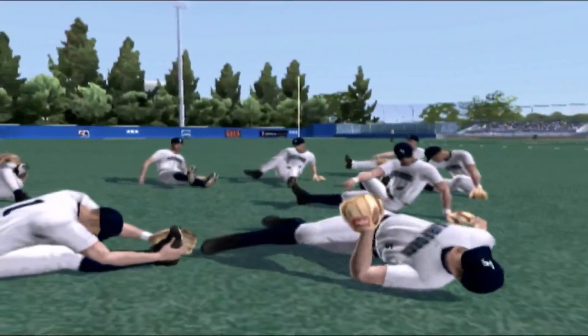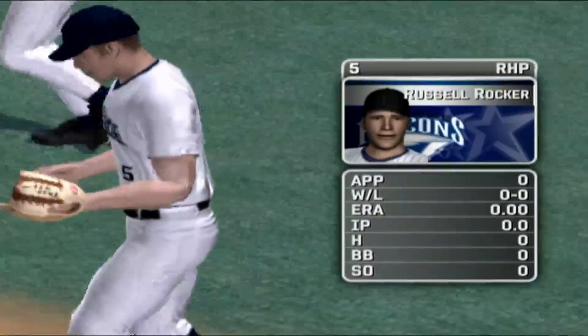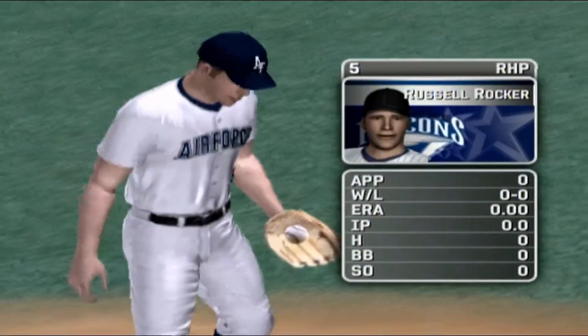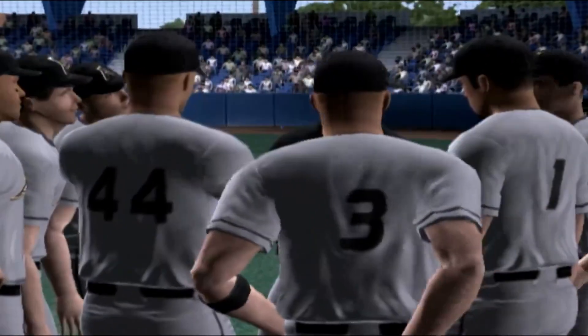How about a little MVP-06 NCAA baseball? It's a great day for baseball. The junior is the starter today. His pitches consist of a four-seamer, a circle change-up, a big slur, a forkball variant of the sinker, and a two-seam fastball.